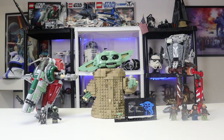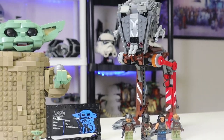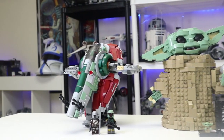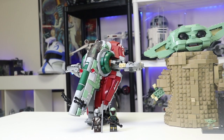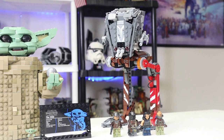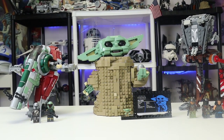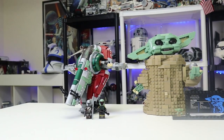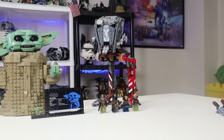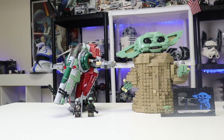Next are the mid-range sets, priced from $40 to around $70: the AT-ST Raider from 2019, the Baby Yoda display model from 2020, and the Slave 1 from 2021. I've seen the Slave 1 trending around $40 at Costco, Baby Yoda around $64, and the AT-ST Raider around $40. Baby Yoda is a little pricier but it's a different kind of model — considered a UCS set, though not by the box art.